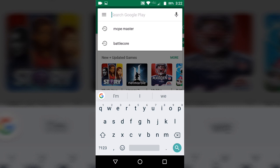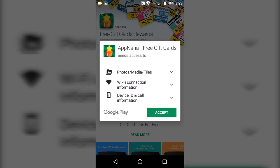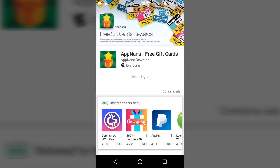The first thing you want to do is go into your Google Play Store and install an app called App Now Now. You guys might know this app if you've seen some of my videos. It's a very good way to get free gift cards like an iTunes card or Google Play card. It may take quite a bit of time to get the points you need.